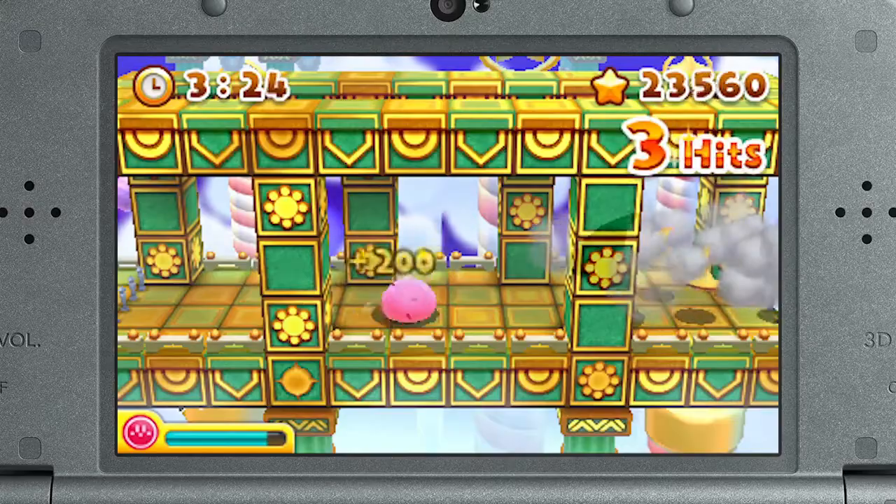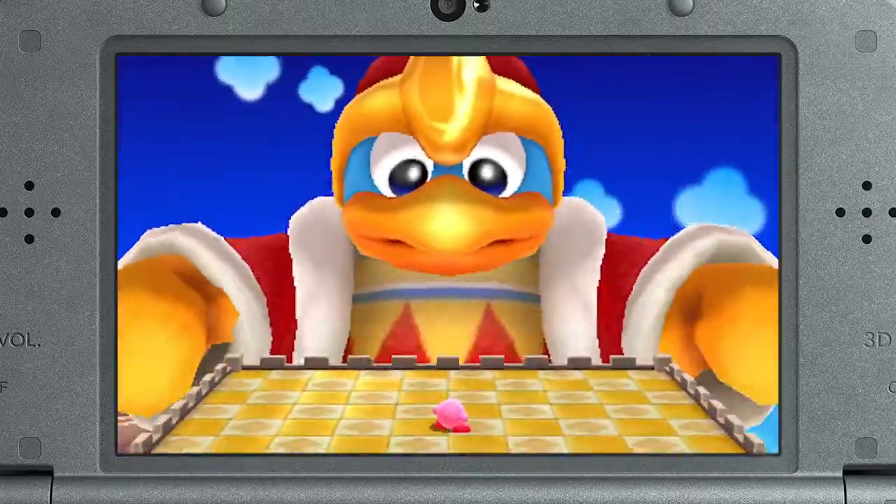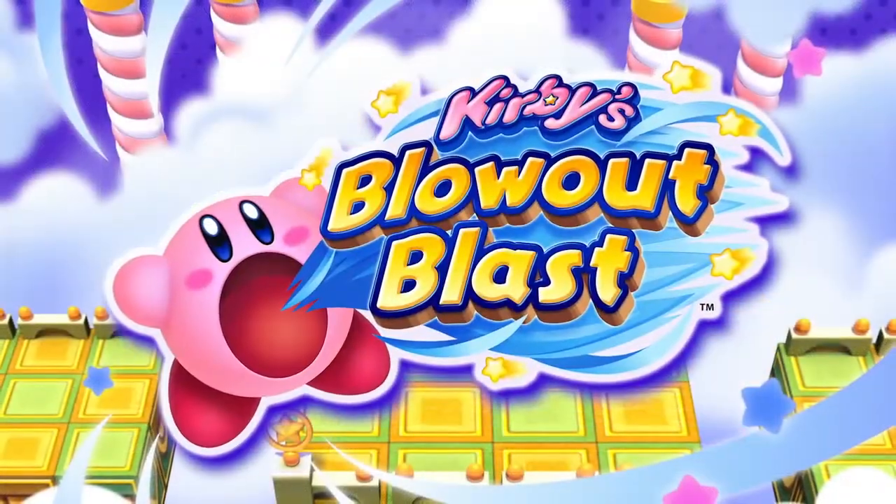Take a puff. Take aim. And blow him up. 3D action that'll take your breath away — Kirby's Blowout Blast.